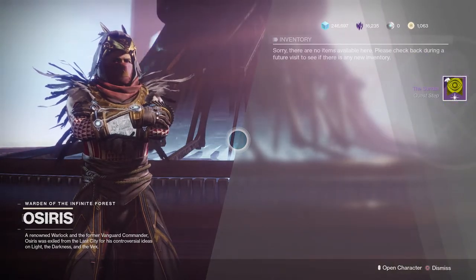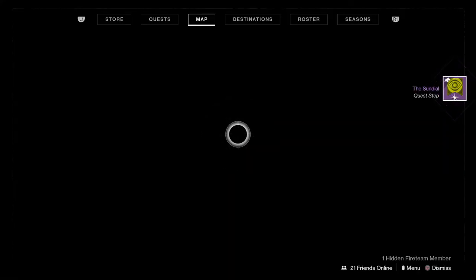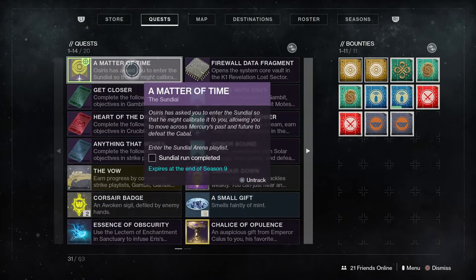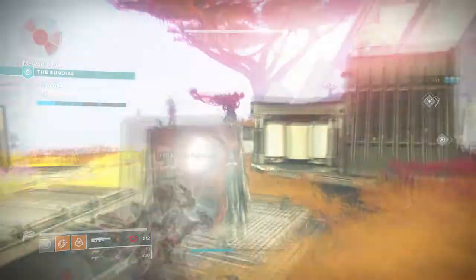The Sundial consists of many different parts. In this footage I was able to capture two of the areas of the Sundial because I had a decent fire team. Simply load up the Sundial from the Mercury menu and go into it. It's similar to a Menagerie-type deal where it's six players fighting. I sped up the footage because it was very long. Basically in the beginning, you just kill everything on the buildup and then it will randomly generate new areas.